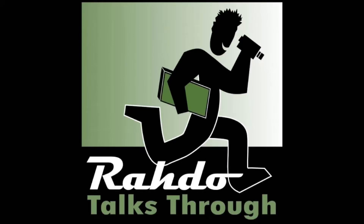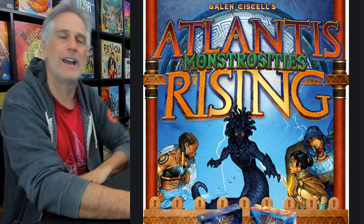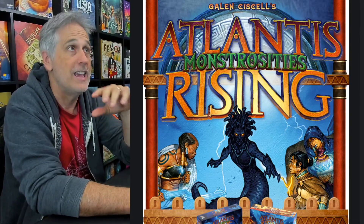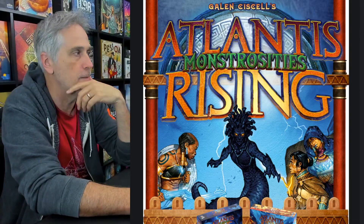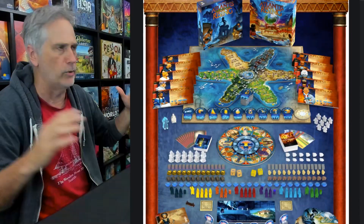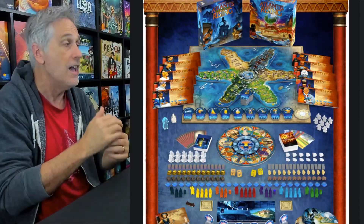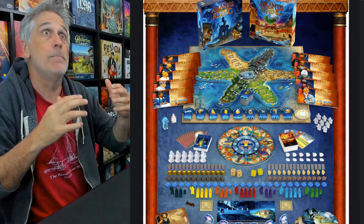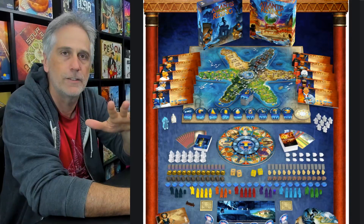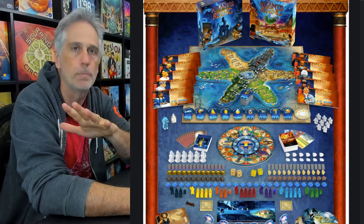Hey everybody, episode 85 of the Roto Talksuit Podcast is brought to you by Atlantis Rising Monstrosities, which is available for pre-order right now. Ever since Atlantis Rising got its really lavish deluxe reprint a few years ago, it is one of the prettiest games on the market, with gorgeous art by Vincent Dutre. It's even more well-known for its hugely popular gameplay — this is that rarest of beasts, a cooperative worker placement game.